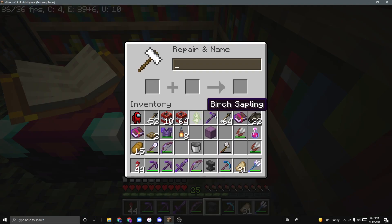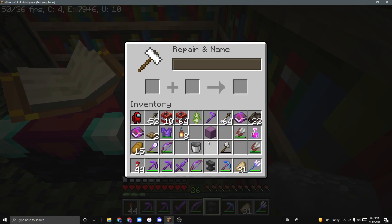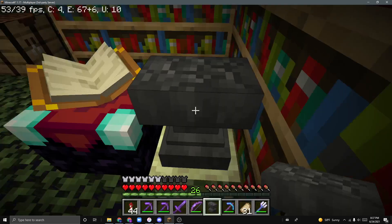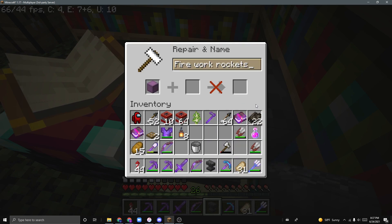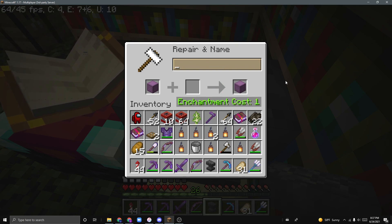It's a kind of overpowered duping glitch using shulker boxes and anvils. Pretty much what you want is a damaged anvil, or you can do it until the anvil breaks. What you do is take a shulker box, put it in an anvil, and then you have to make sure your inventory is completely filled with whatever random stuff you want. For the purposes of this video, I'll just be duping a bunch of fireworks. As you can see, it's only one shulker box.